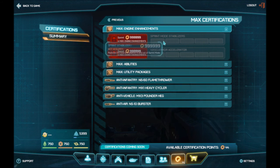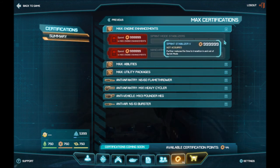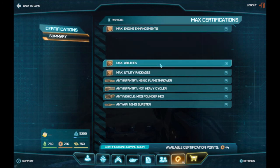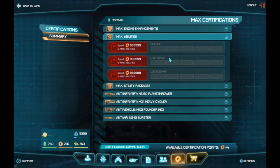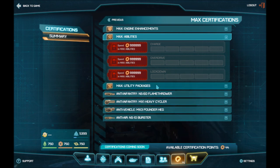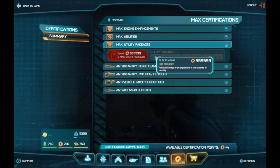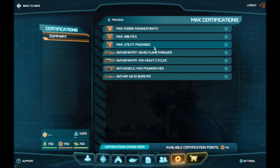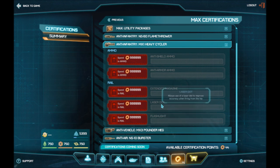Looking at the MAX enhancements: they have a burst sprint with a cooldown — I think that's one of the abilities they're adding into this game. For abilities, there's a charge to dash forward quickly, which would probably kill infantry if you hit them. More shots per second. Lockdown. Utility packages reduce damage from explosions. There are also upgrades for different kinds of ammo for the weapons — the Cycler is the best example: flashlight, laser dot, extended mag, anti-armor, and anti-shield ammo.